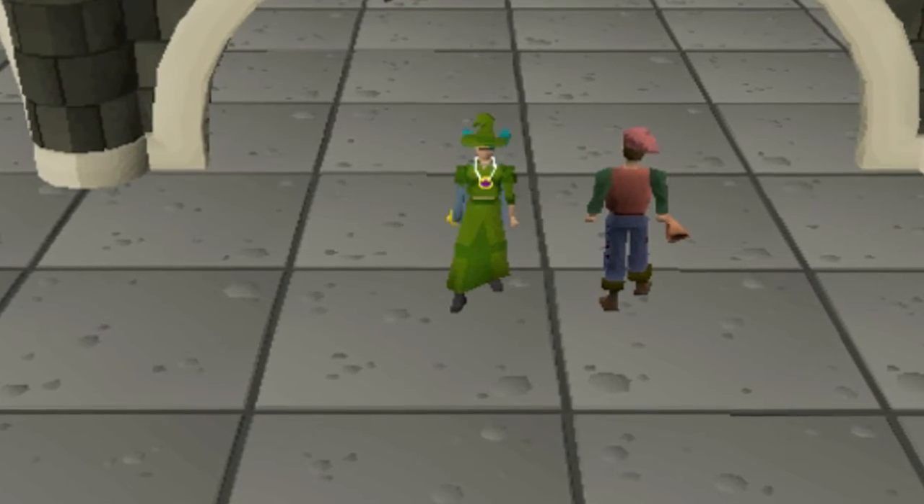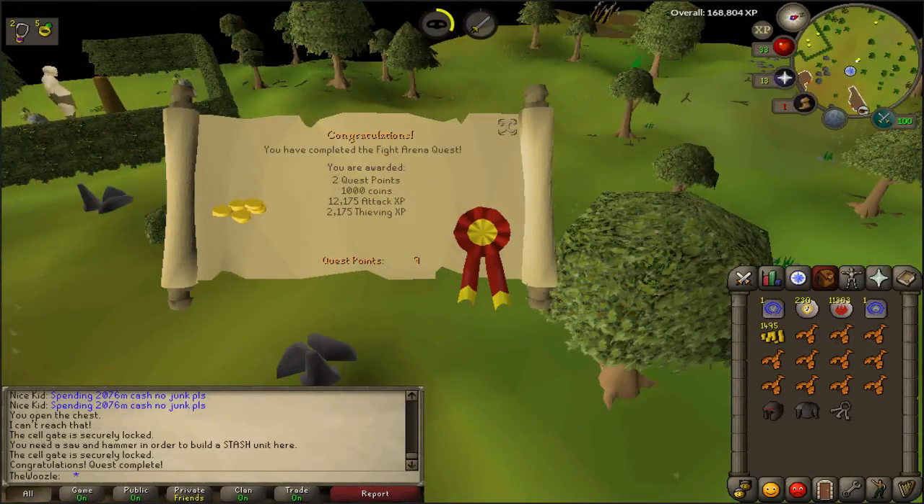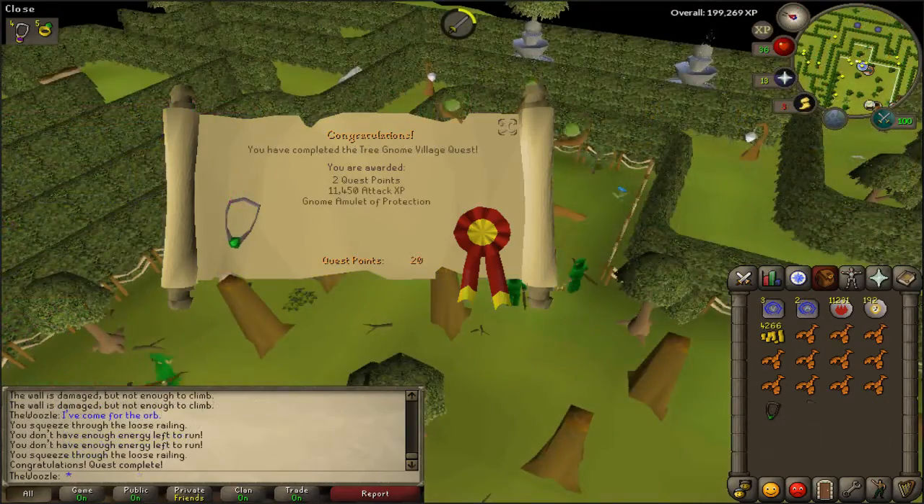Before we get into that, I did sneak some quick quests in: those were the Plague City quest, Fight Arena, Vampire Slayer, Night Sword, Romeo and Juliet, and the Tree Gnome Village quest.